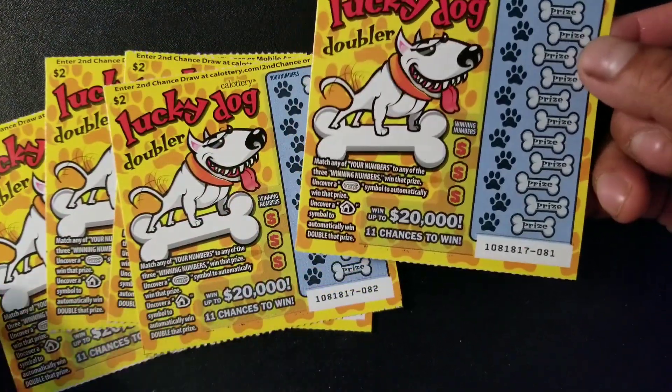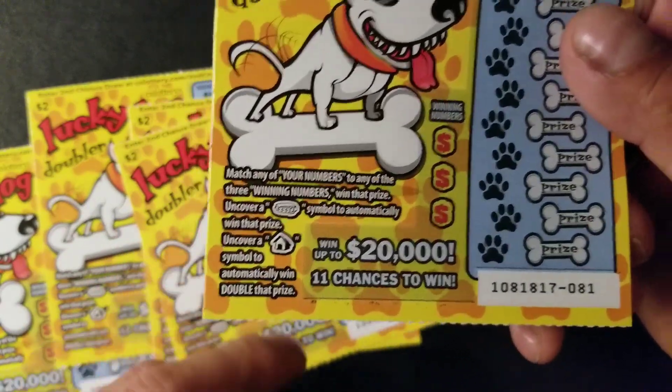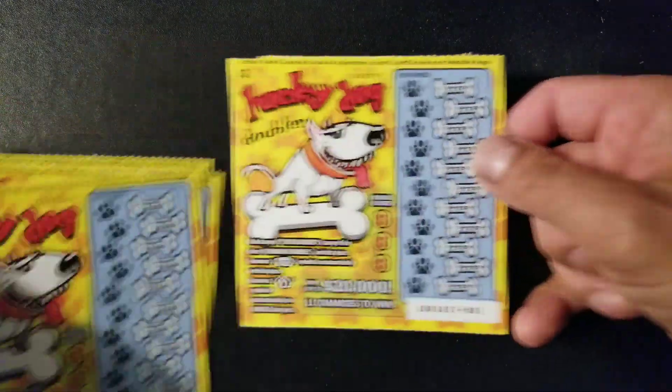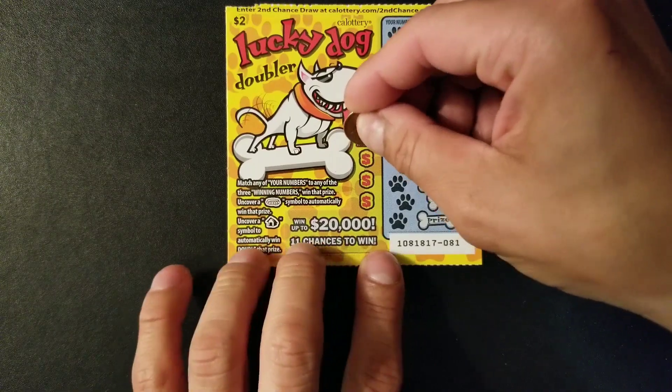We're starting with the Lucky Dogs, tickets 81 through 85. Hopefully we find a matching number on this ticket. If we cover a dog collar we win the prize, and if we uncover the doghouse symbol we double our prize. Let's get started with ticket 81 and see what we have on this Lucky Dog.